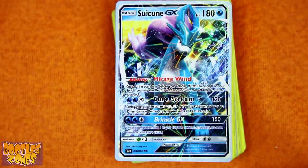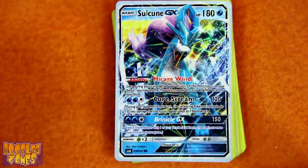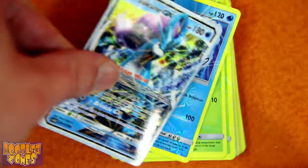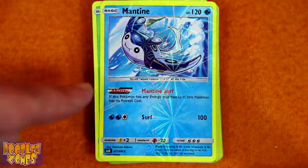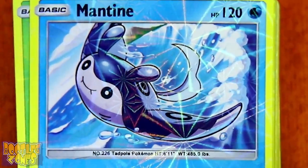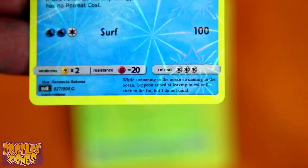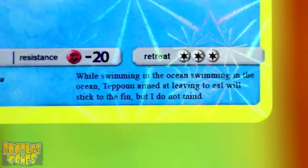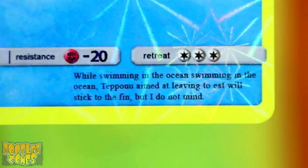Suicune GX just says if you defeat it you get two prize cards. Mantine is a tadpole Pokémon — I didn't realize so many Pokémon were based on tadpoles. Its flavor text reads: 'While swimming in the ocean, Tepo, aimed at leaving to eat, will sink to the fin, but I do not mind. I mined a little.' Tepo is apparently the Japanese name for archer fish, so this text is probably meant for Remorade.